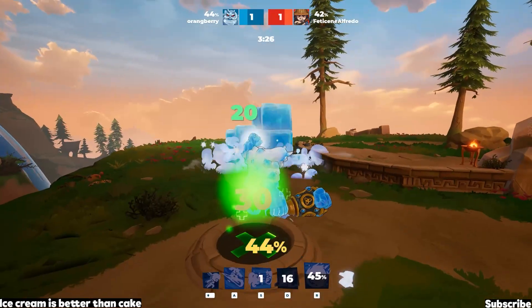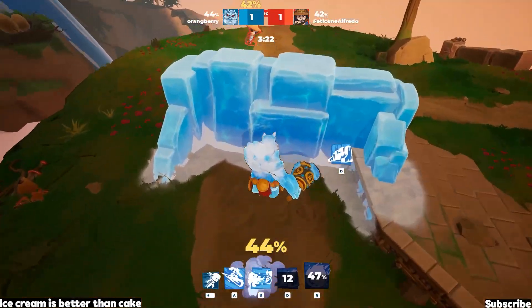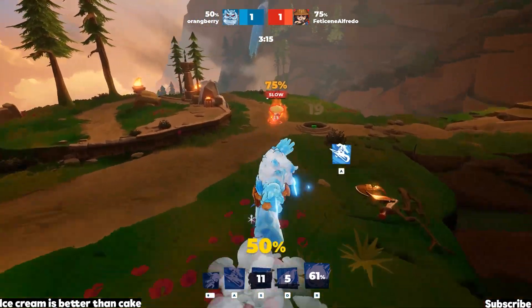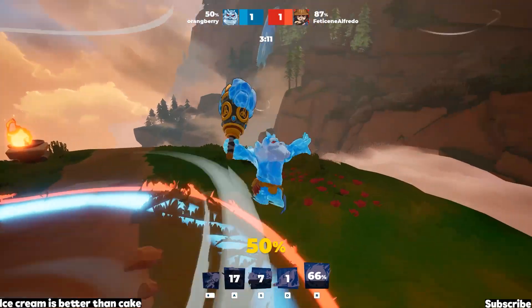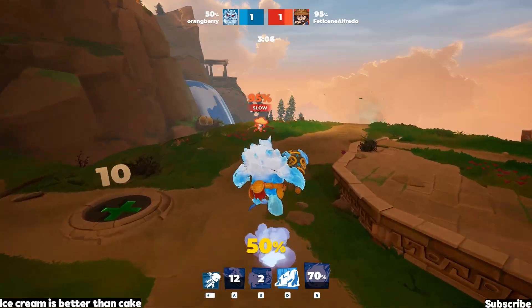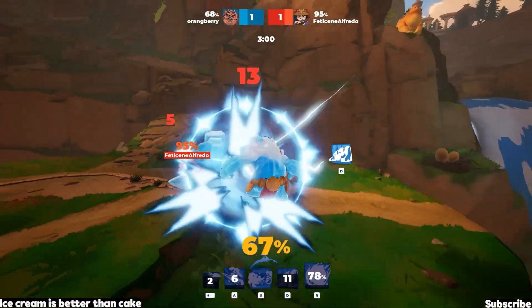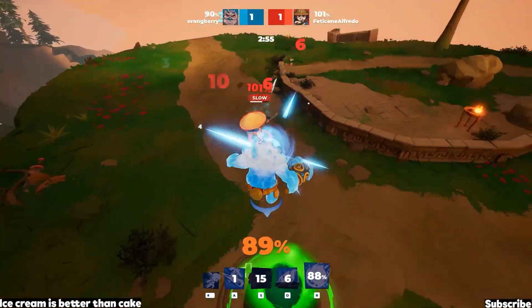I love using heavy attacks — it applies slows to my enemies. He caught me with that tornado keeping me in the air, but I used my big slam and came down with ice packs from the ground. I collect this health to reduce damage, put up the wall to get cooldowns back up, then come in — boom — ice cube! He didn't dash out in time and I slam with my heavy attack doing 75% damage.